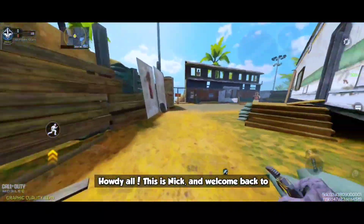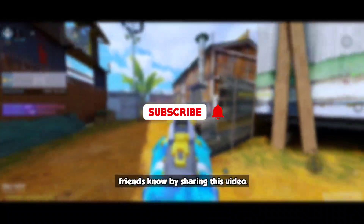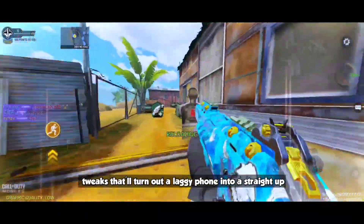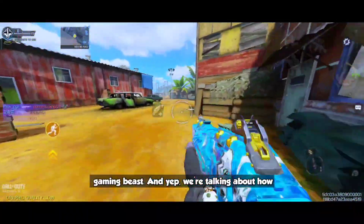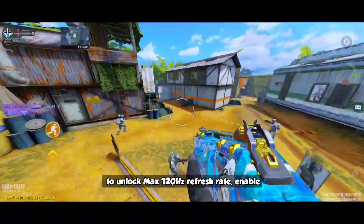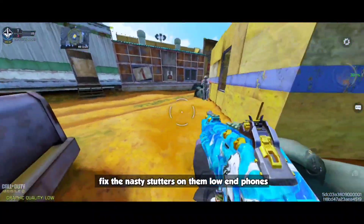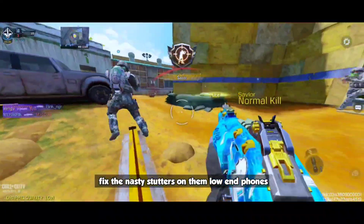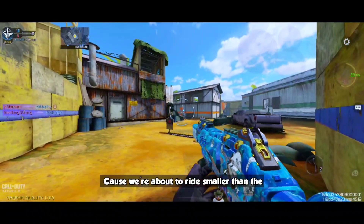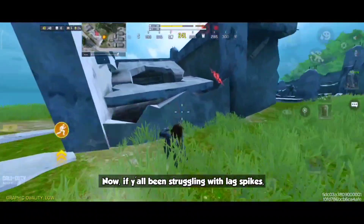Howdy y'all, this is Nick and welcome back to the channel. Do subscribe if you are new here and let your friends know by sharing this video. Today we're riding in with some next level tweaks that'll turn that old laggy phone into a straight up gaming beast. We're talking about how to unlock max 120Hz refresh rate, enable Skia Vulkan rendering, boost performance and fix nasty stutters on low-end phones using Celestial Game Opt version 2.1.